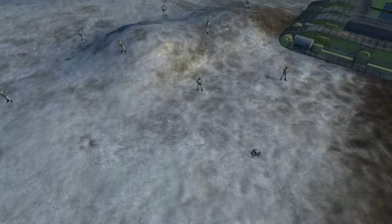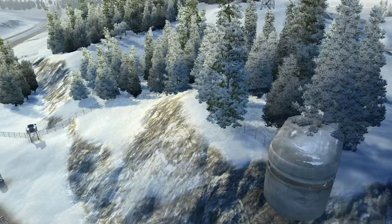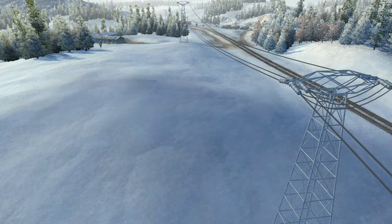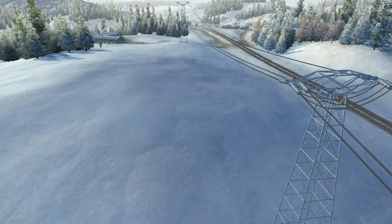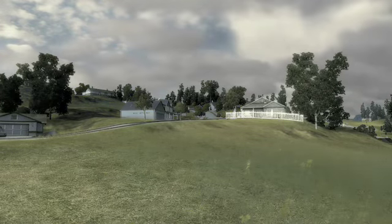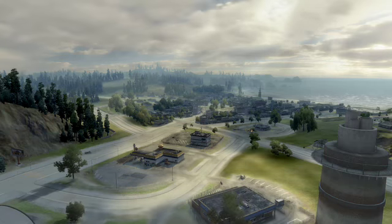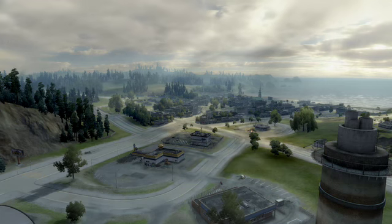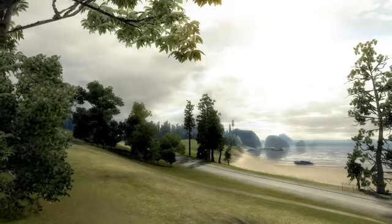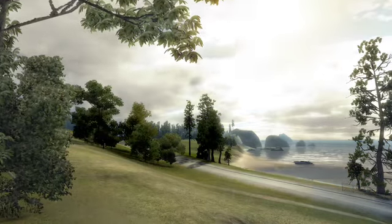Another example of our attention to detail is this DX10 feature: Global Cloud Shadows. All the clouds in World in Conflict are volumetric and behave like clouds should. But with this new feature we have added hyper-real behavior on the shadows from clouds. See here how the shadows move across the fields — when they hit buildings, objects and units the effect is completely realistic and accurately simulated as the shadows move across walls, rooftops, trees and everything else. Shadows are of course also affected by the cloud shape and thickness.